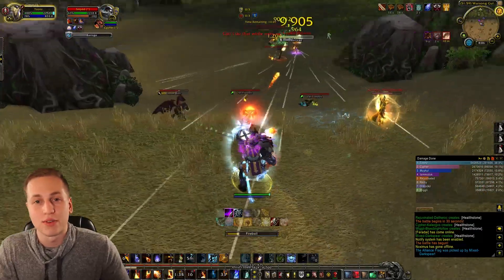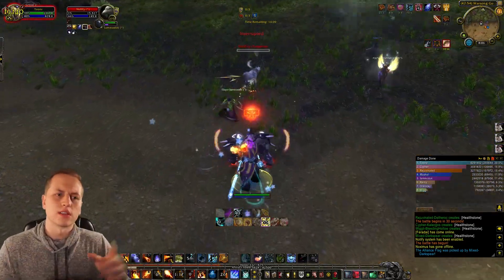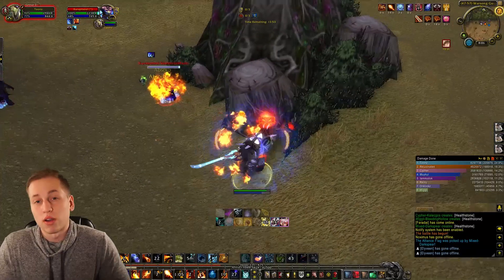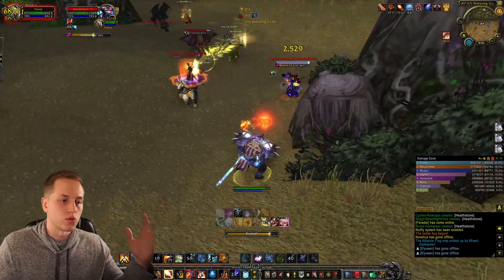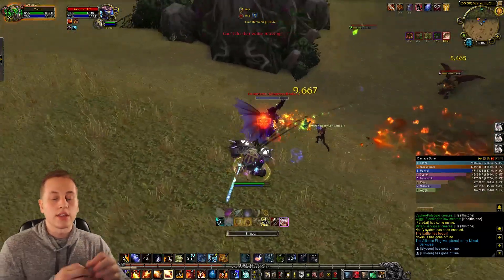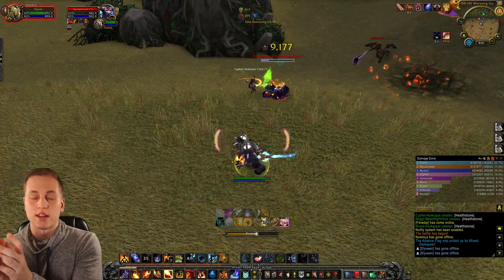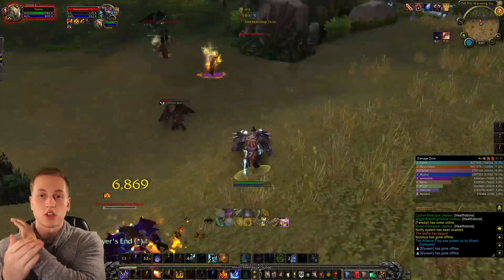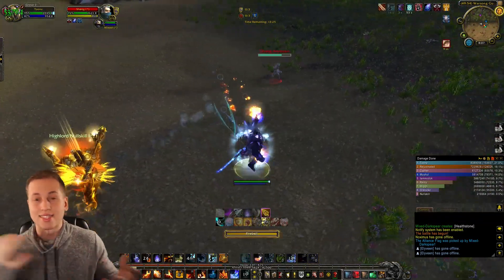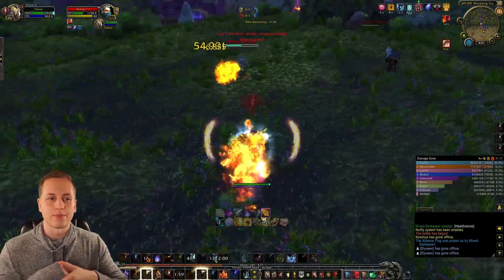I want to explain how the gearing system works in PvP for Legion, because it's an odd situation. In every expansion before this, gear was very relevant - getting your gladiator gear and purps increased your power level by quite a lot. Looking back at Mists of Pandaria, if you had a full set of epic gladiator gear and a new season came out, the stat difference was absolutely huge. Your stats increased by like 25% every season, which is insane.